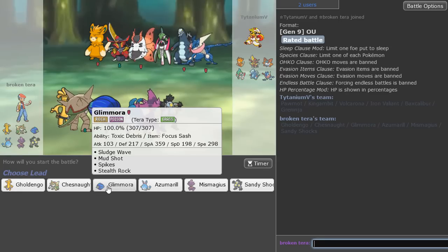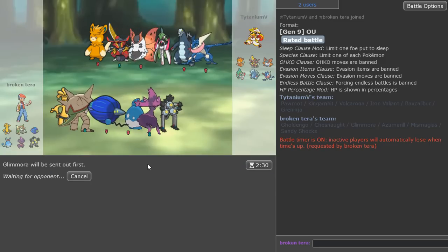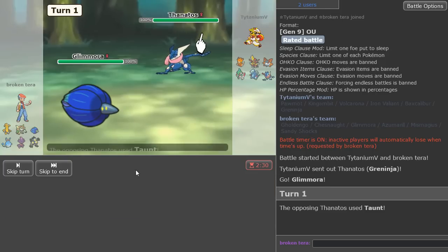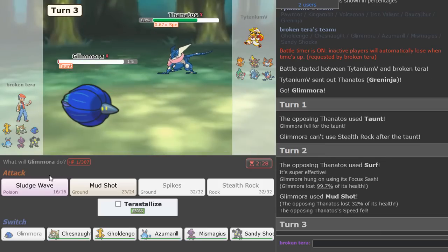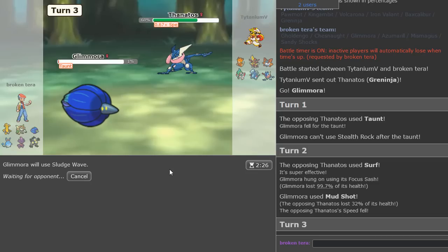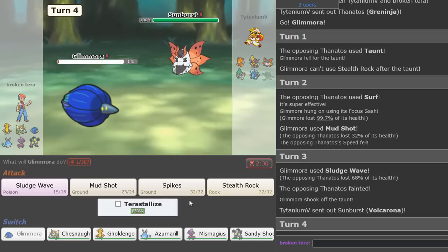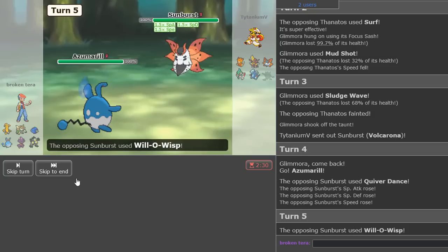Very good, very good — next game. Just the kind of game you'd love to start with, it just destroyed the opponent. Absolutely beautiful. My voice feels a little strained from the fun partying this weekend. Gonna lead with Glimora, get our hazards up. They have no hazard control except for this mon — taunt. Let's go ahead and mudshot to lower its speed, then a sludge wave should knock it out since we'll be faster.